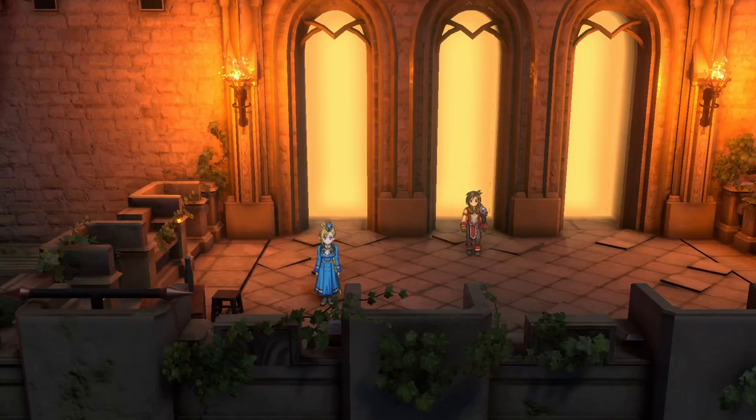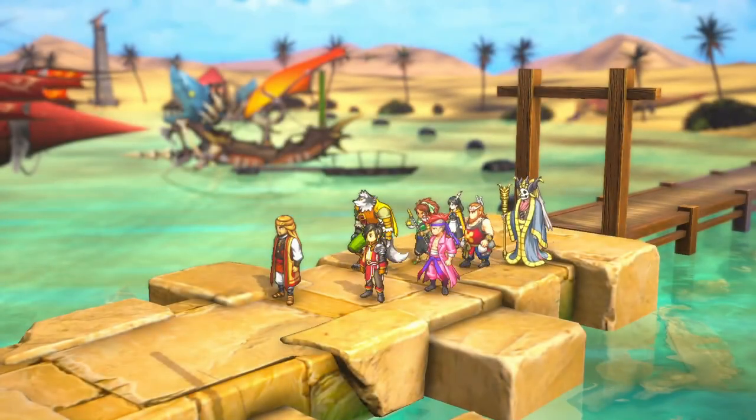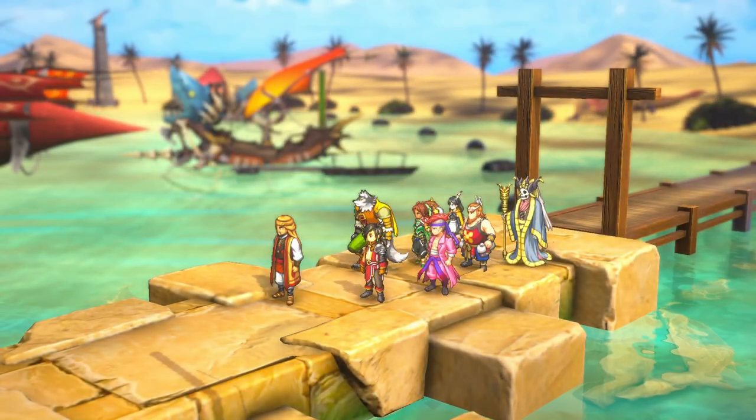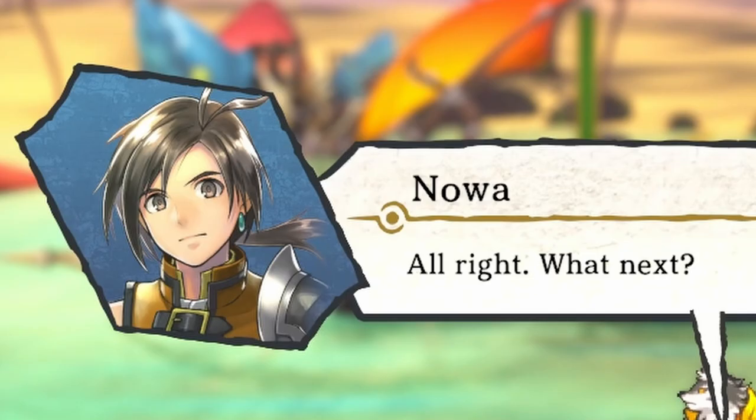These sorts of moments, I believe, are a result of Noah being given a voice late in development, a decision that fundamentally alters how we the player view and interact with him. I categorically refuse the idea that Yoshitaka Murayama had four years to write an interesting protagonist, and all he came up with was Noah.